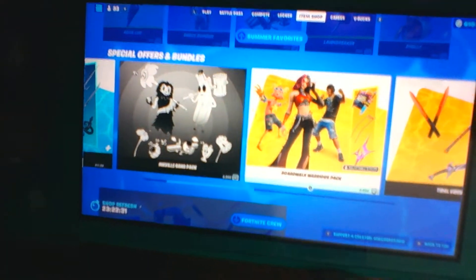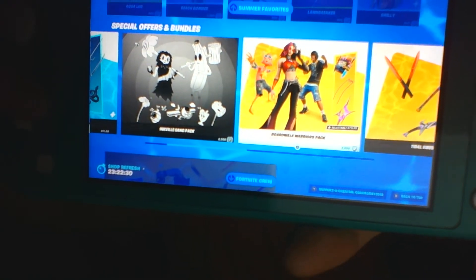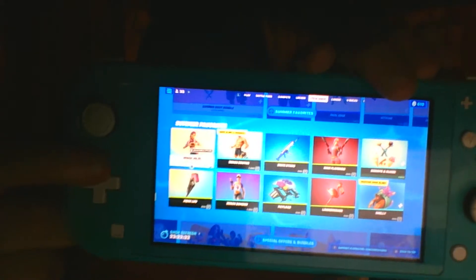Now we're going to work our way from the bottom to the top this time. We got all of our special offers and packs - you know we saw the Inkognito game pack, the Boardwalk Warriors pack, the Tide Wave vibes pack.